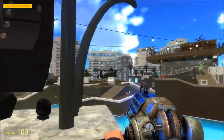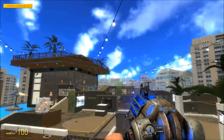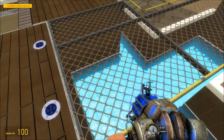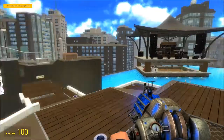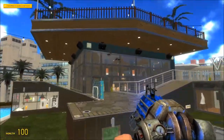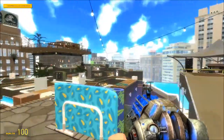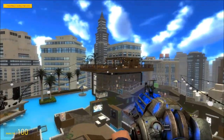It looks like the map I've chosen is like a beach type resort deal. I do notice that the grates you can't actually put gel on, so these areas are like neutral. And I think water is technically the same as well — looks like it's the same on both sides.